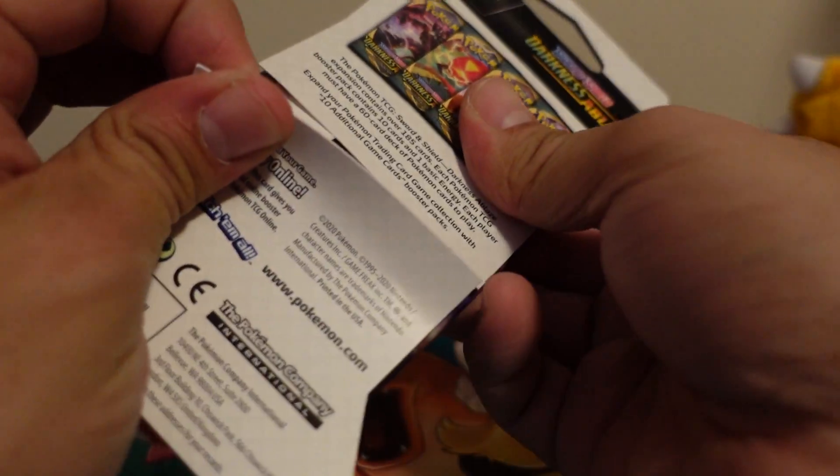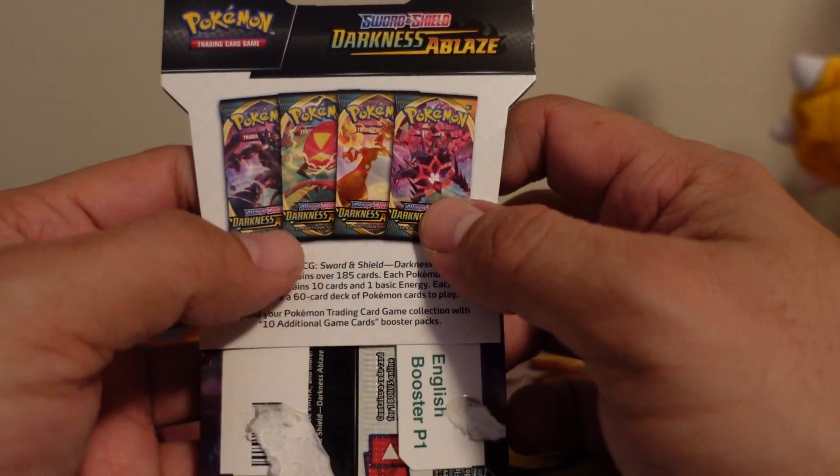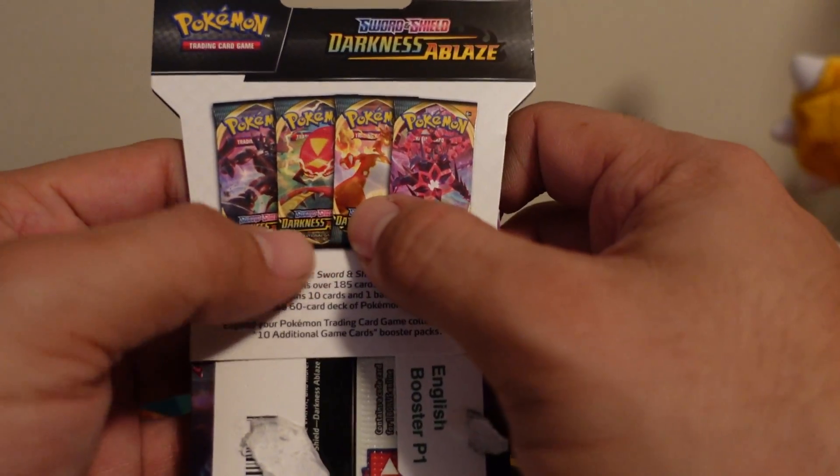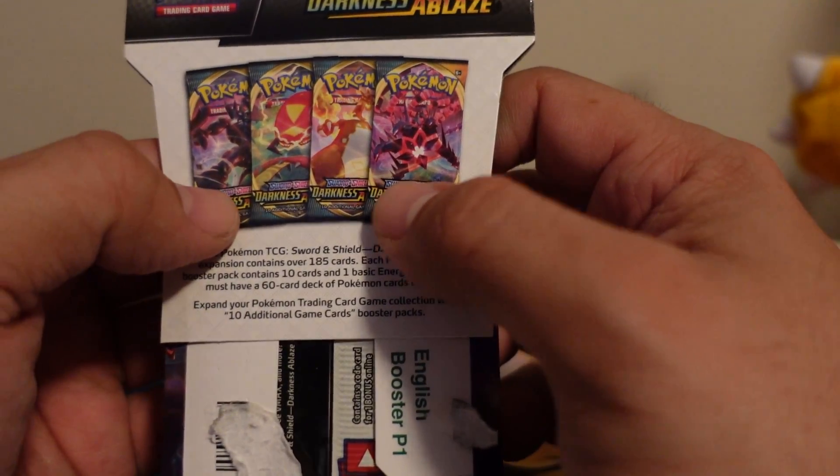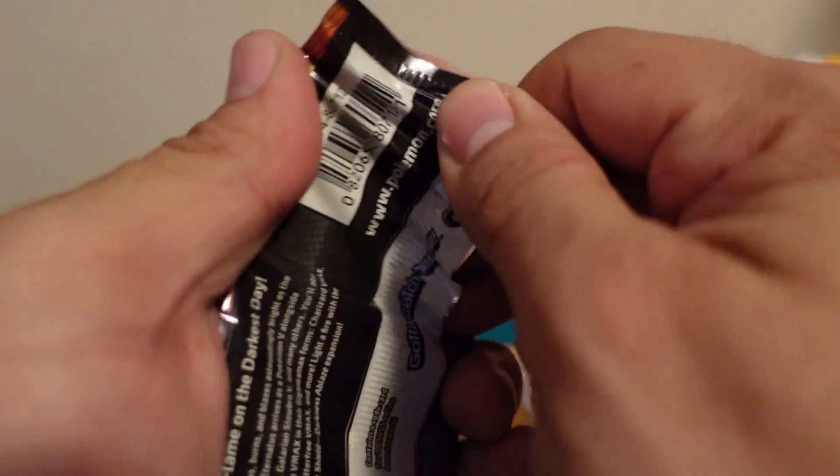If you guys have pulled anything awesome out of these packs let me know. You can either get Orbeetle, Charizard V, or another cover Pokemon. I've opened these packs before so it's not like I don't know who's in them. Let's see if I can finally pull my holo Charizard.